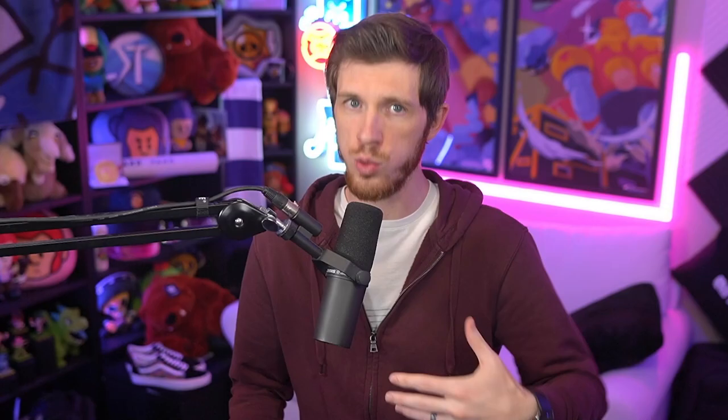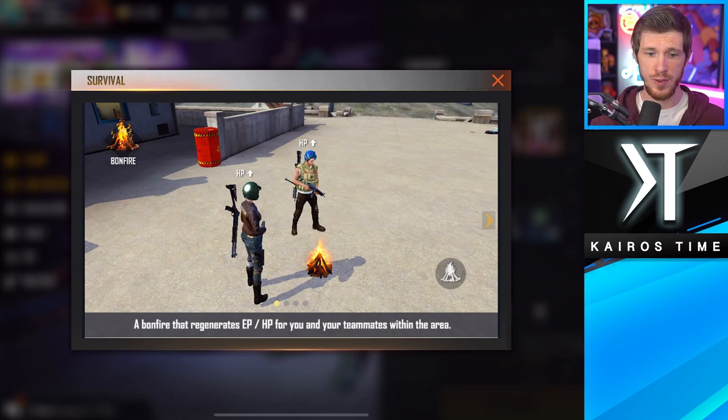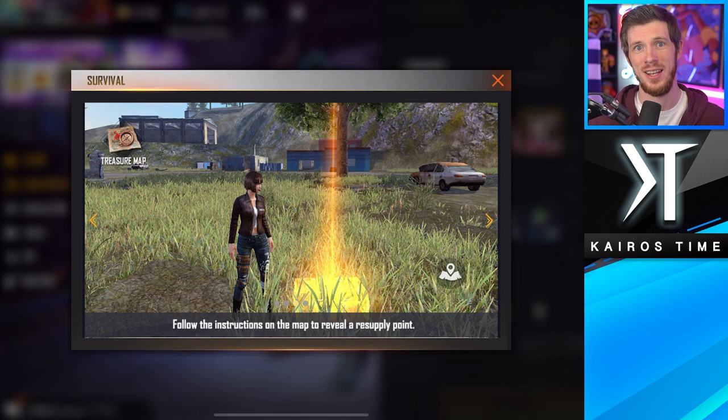You also want to swap your loadout. In solo mode it really depends on your playstyle. For the survival section, bonfires can help if you play aggressively and are smart about moving around the map. Airdrops can also help but aren't a huge priority for solos unless you like to camp, which isn't really a great idea. The treasure map reveals resupply points, which can be good for aggressive players since you can push in and restock, but be careful because enemies can also loot your resupply point.